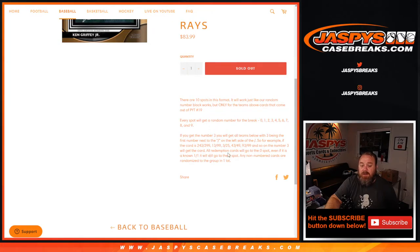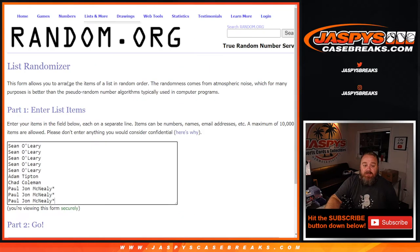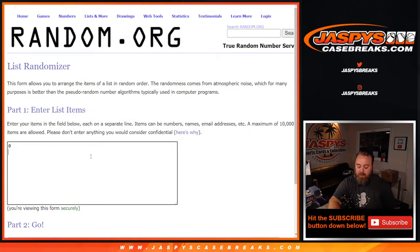Even if it is a known one-of-one redemption, it will still go to the zero spot. Any non-numbered cards will be randomized in the group in one lot at the end as well. Here is the list of customers from Sean O'Leary down to PJ McNeely and the numbers, zero through nine, thanks to the 10-key.